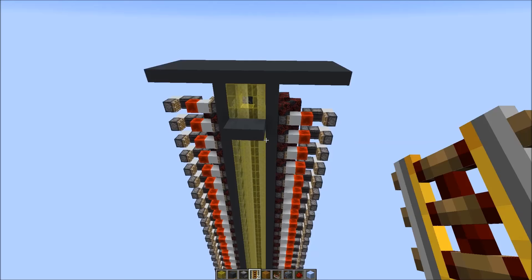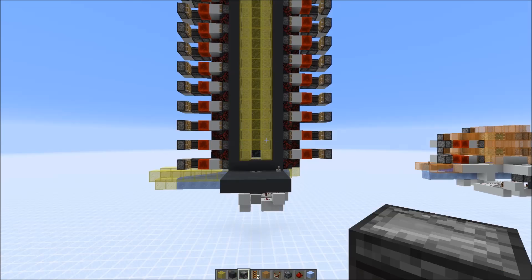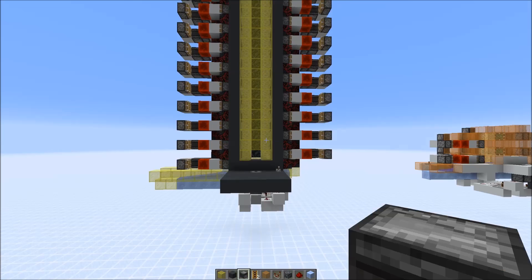I also added a little roof here to reduce the number of skylight updates you get from moving opaque blocks. Thanks a lot for watching — I hope this tutorial was useful for you. Have a nice day!